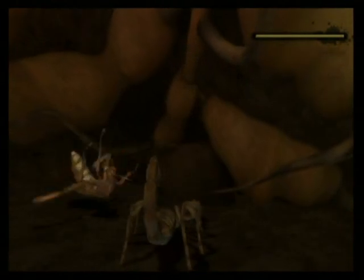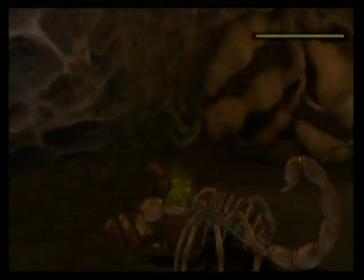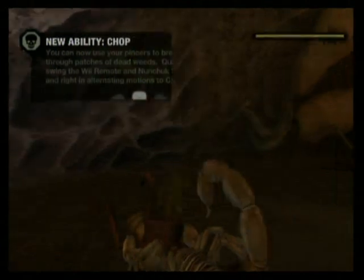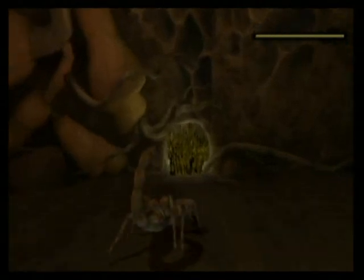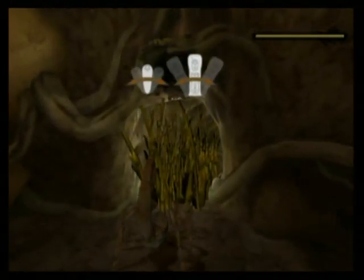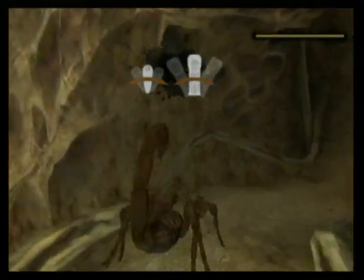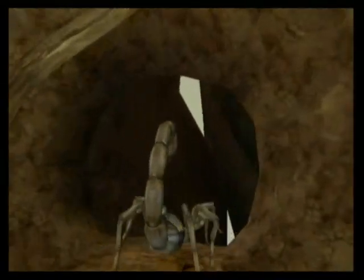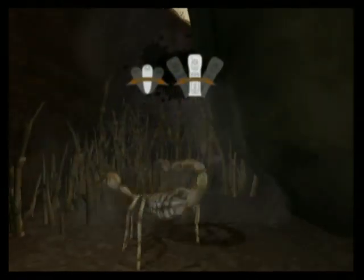Slam him down on the ground and stab him with his own arm. Yeah, that's the way we do it. And then we go om nom nom on his little praying mantis head. New ability: Chop. Another platforming-related ability. By swinging the Wiimote and Nunchuck side to side, you can cut through grass. We're officially a scorpion lawnmower now. Thanks to the praying mantis for giving us his ability to cut grass.